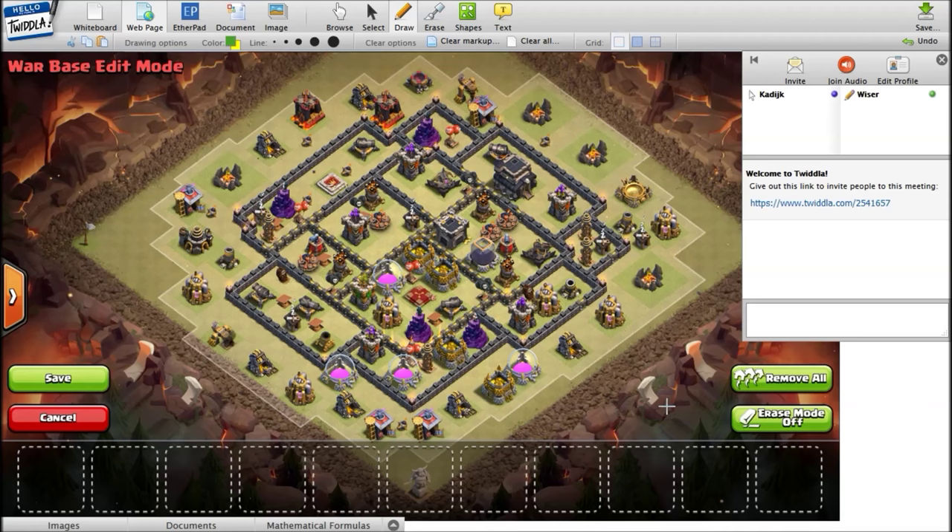Moving on to compartments — I counted 12 compartments in this base, which is a very nice amount. That means it's a pretty compact base. There are a couple of defenses on the outside. This should hold up against a pretty good GoWipe. The only issue I spotted — and actually Wiser spotted it — is this wall. It's seven spaces long, and you could earthquake it. If you quake this, there are four giant bombs and the queen exposed, along with all four air defenses.